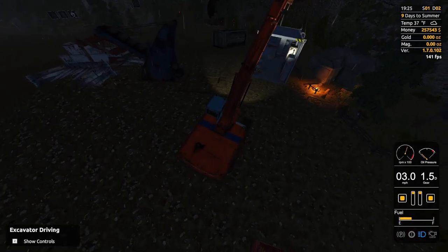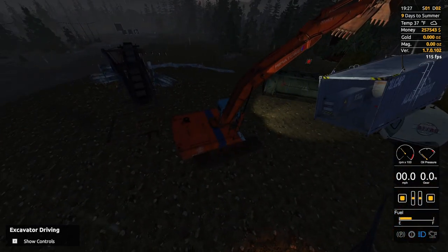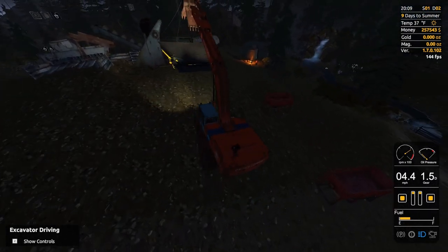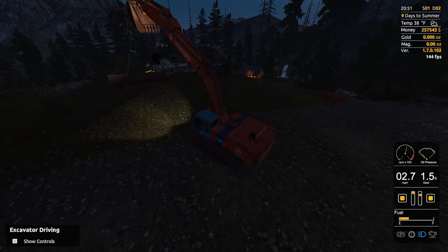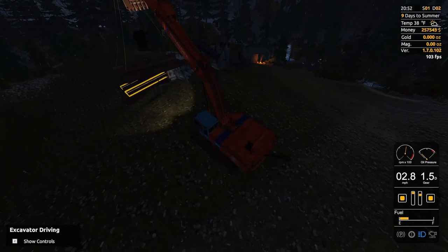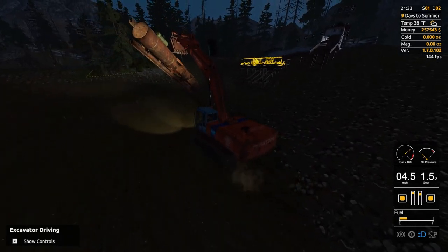Next we bring over the generator - this is the heart and soul of our operation. It has to be close by because there are so many plugs we need to run to keep everything powered. We place it near the camper for now and will move it to its final resting spot later. Then we bring over the conveyor belt hopper - dump trucks back up and dump pay dirt right into it, which goes up the conveyor belt and through the wash plant. Next is the shaker rock drop-off, which throws any big boulders that can't make it through off the plate and onto the ground, keeping rocks out of the way so the real pay dirt can get washed through.